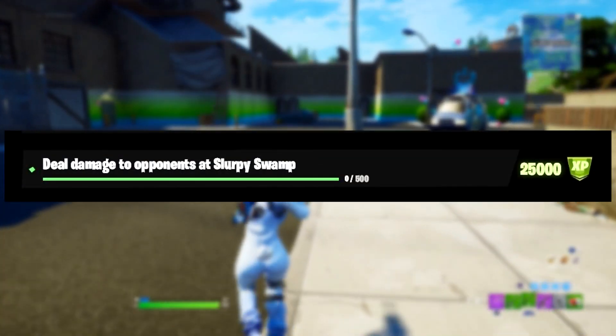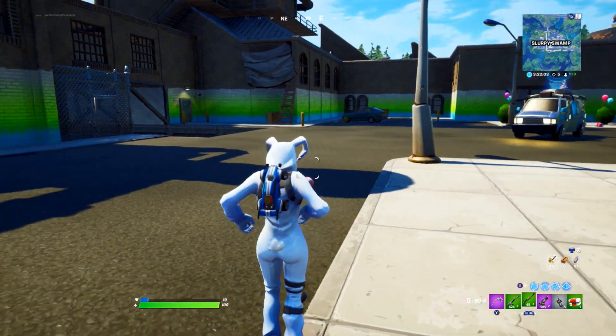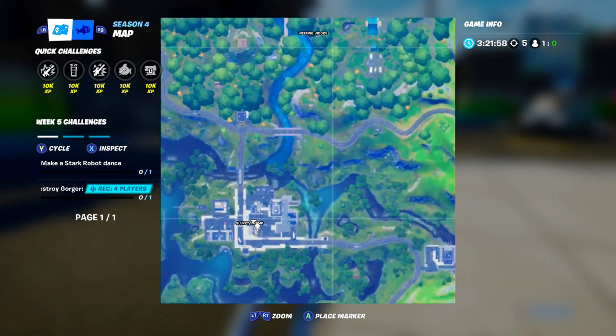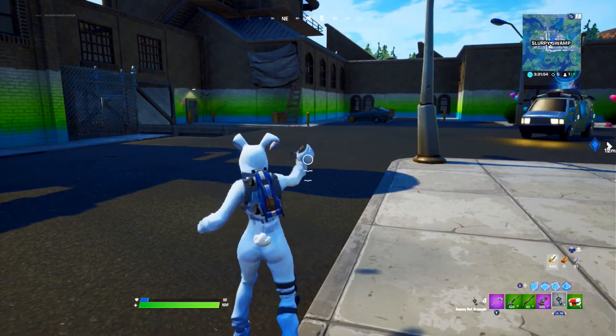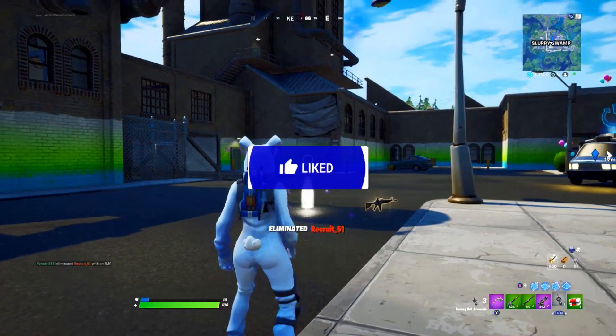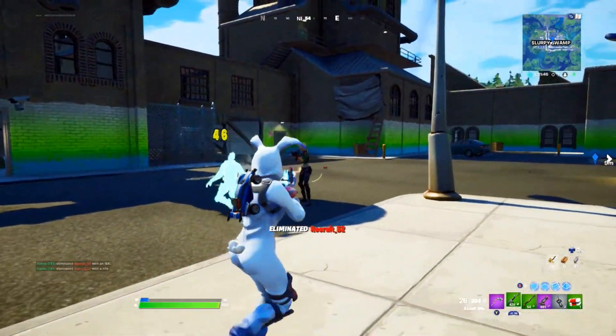For our eighth challenge of Week 6, deal 500 damage to opponents at Slurpy Swamp. Team Rumble would be the best mode, as loads of players will be jumping there to complete this challenge. I'd recommend doing this challenge after the eliminations at Misty Meadows, as Slurpy Swamp will also be a popular location on the first day, Thursday, October 1st, 2020.